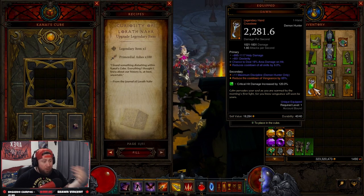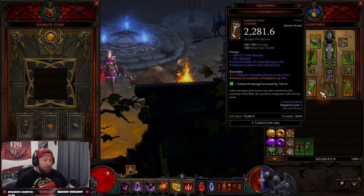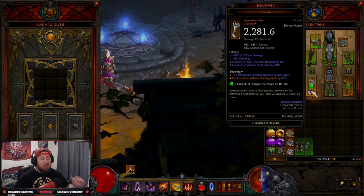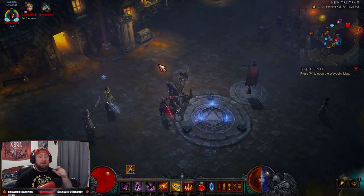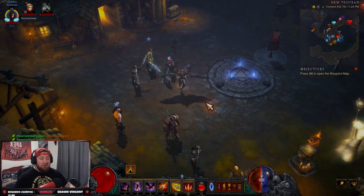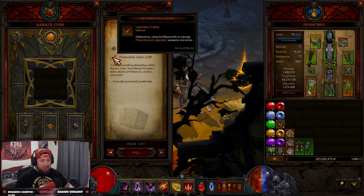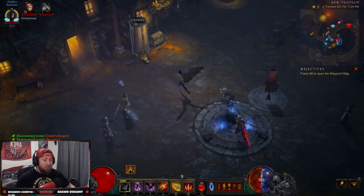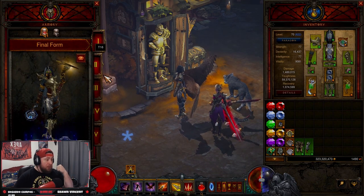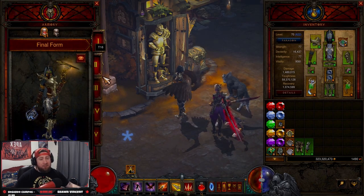Your problem is still having to find primal ancients, but hopefully with this recipe this season you guys find a lot of them. I'm hoping to have one primal ancient item in each of my builds with perfect stats. I hope this recipe stays around forever for the entirety of the game — it's still hard to find primals, but when you get them you can upgrade something, which makes it slightly easier. That's how you use the Primordial Ashes in Season 28. If you enjoyed today's video, drop a like, subscribe if you're new, and as always — stay gaming!